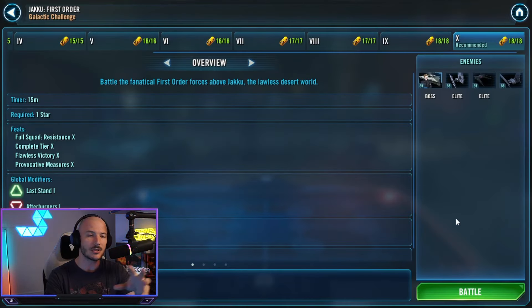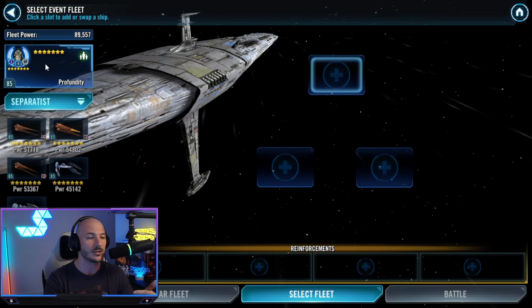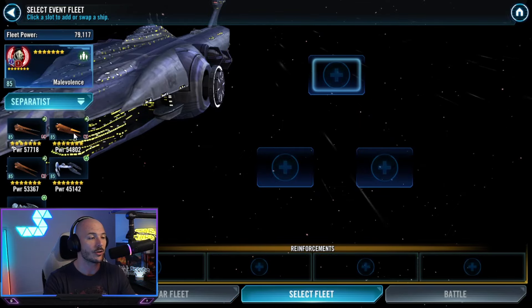The only thing you would have missed out on is winning with no losses. You could repeat that same setup with a full Profundity team just to clear it out, or alternatively you can get the win with no losses and the Taunting done with straight-up Separatists using the Malevolence. I'll quickly run through that one just so we can get an idea of it.